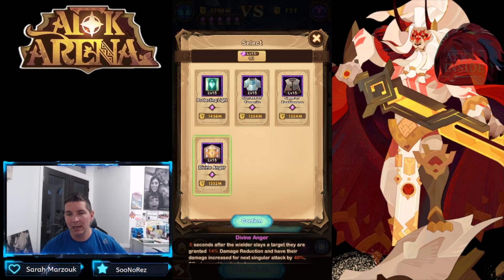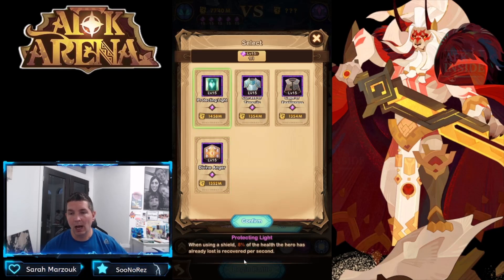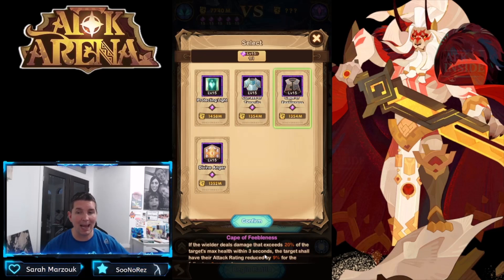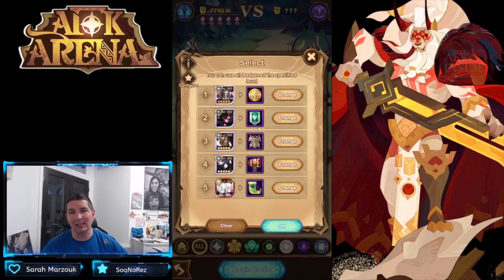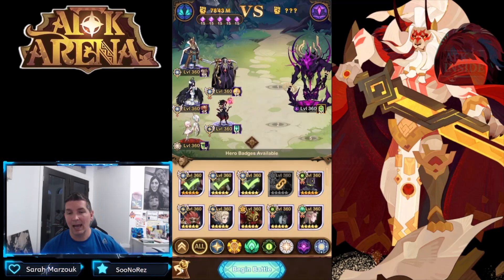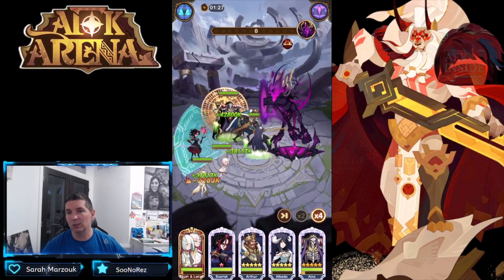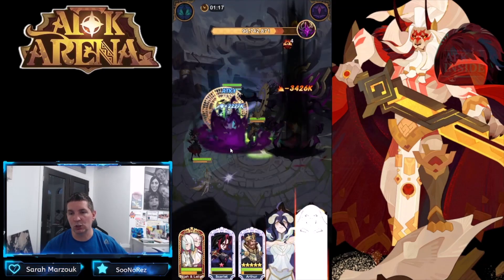Scarlet has a couple of relics, but again — 'three seconds after the wielder slays a target' — there are no targets to kill except the boss, so you will not proc that. There's also a shield when they get damaged, which again isn't ideal. I'm not sure if these badges were different before the patch dropped. We have five chances total — four more free challenges right now — then we can spend diamonds to reset. The boss does have a legendary relic, so let's see what it looks like.